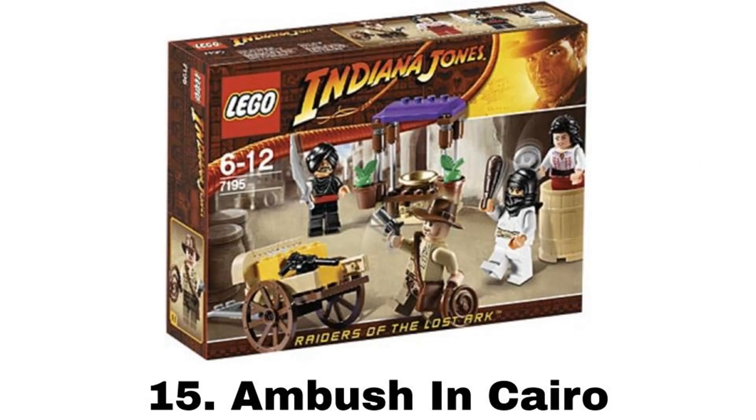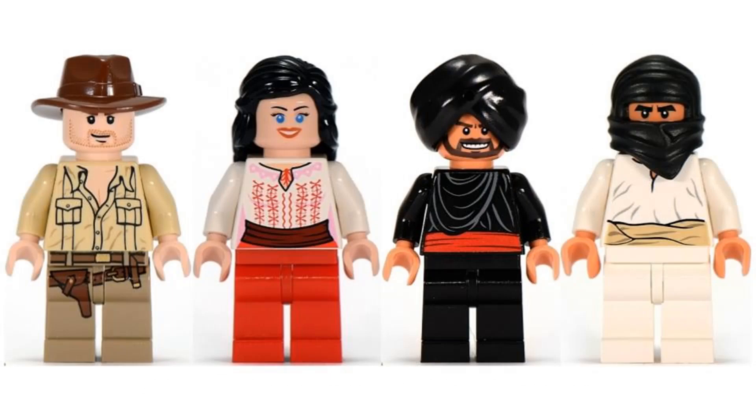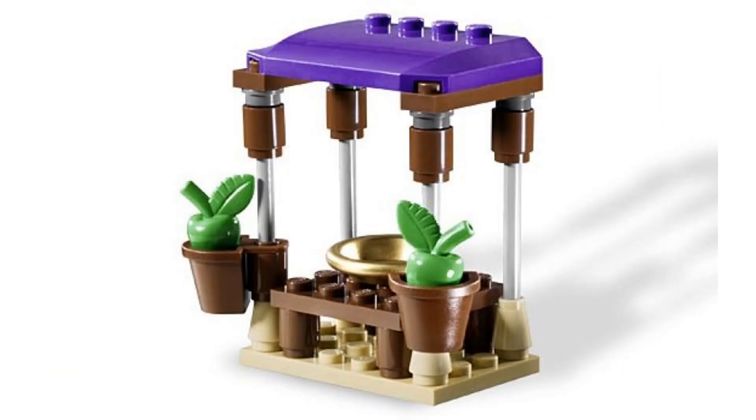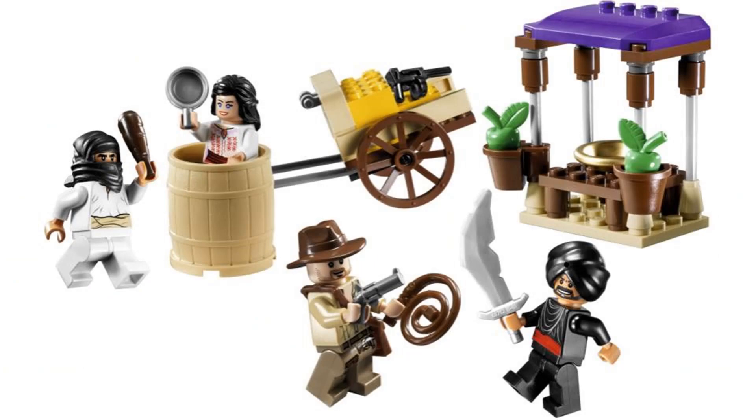Number 15 is Ambush in Cairo. It comes with four minifigures: Indy and Marion both in their Cairo outfits, Cairo Swordsman, and Cairo Thug. This set represents a pretty iconic scene where Indy just shoots the swordsman, and the builds fill out that scene well. There's a little market stand with some apples, a cart, and a barrel. This is another great small set with some good simple builds.